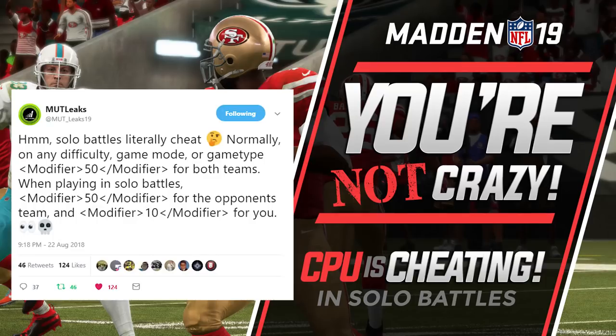It says: solo battles literally cheat. Normally on any difficulty, game mode, or game type, the modifier for both teams is 50. But when playing solo battles, the modifier for the opponents is 50, and it's 10 for you.